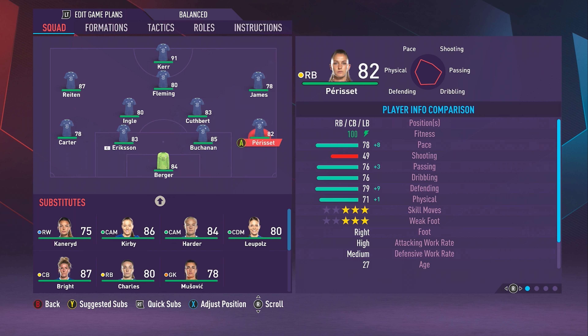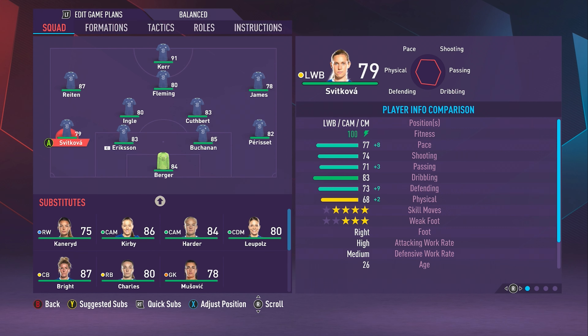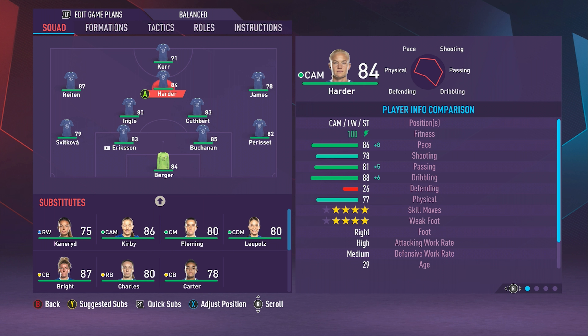Maybe not turn to attack, just a balanced attack here. Just get out of the goal — the sweeper keeper. So what is the squad we should go with? Sam Kerr on top — that's a very good start, she is an amazing striker. We have Gino Raiden, Fleming, James, Teresit, Buchanan, Eriksson, Carter, Kingsley, and Goodbert.